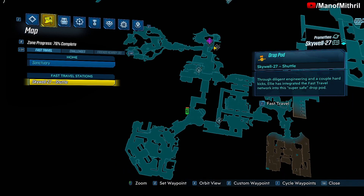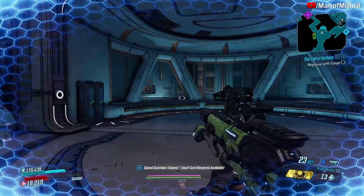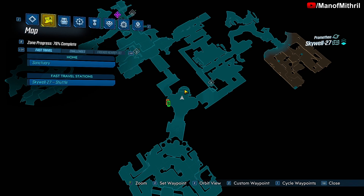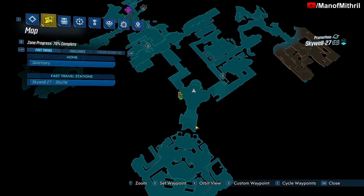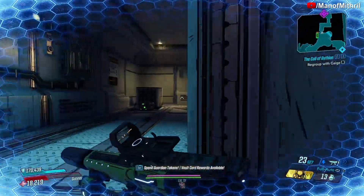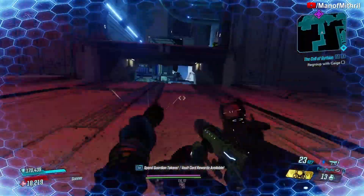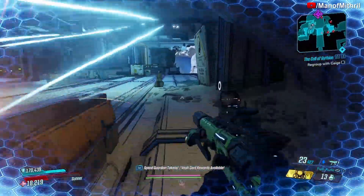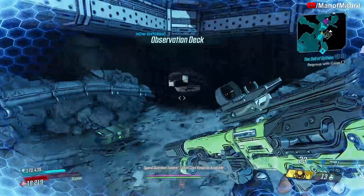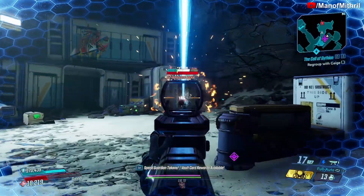I'll cut and come back when I get closer to Handsome Jackie. So I'm right here near the save station. Right here is where you fight the Katagawa Ball, but that's not who we're fighting today. You can spawn at the save station for a quick run — jump off here, do a quick jump over, and right here is where Handsome Jackie spawns.